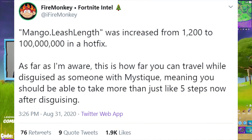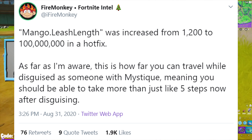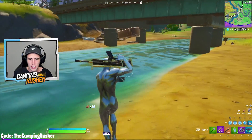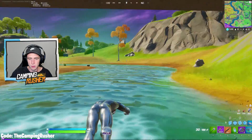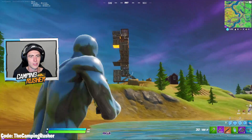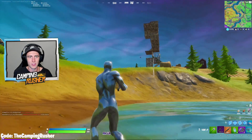Fire Monkey noted that the mangle leash length was increased from 1200 to 100 million in a hot fix. As far as I'm aware, this is how far you can travel while disguised as someone with Mystic, meaning you should be able to take more than just five steps now after disguising. He confirmed later that it is fixed — the Mystic ability, the reactive skin where you eliminate someone and turn into them, is now working. You can walk for a pretty long time. A quick bug fix from Epic — you love to see it.